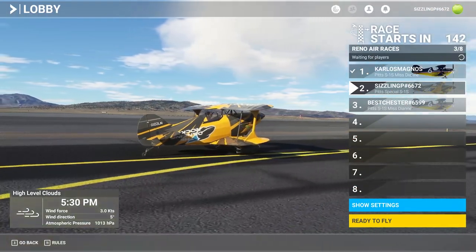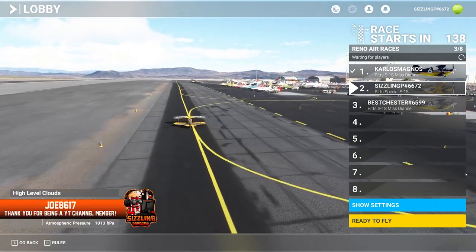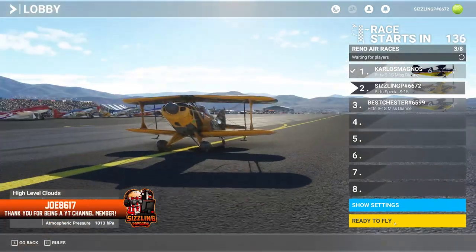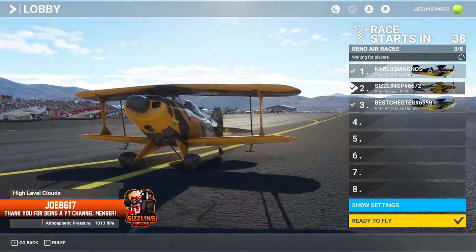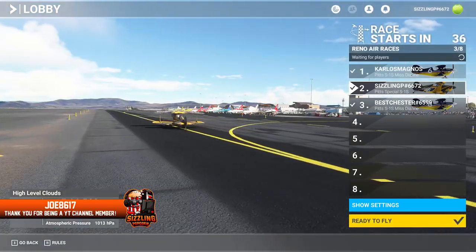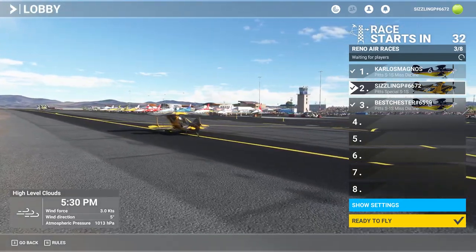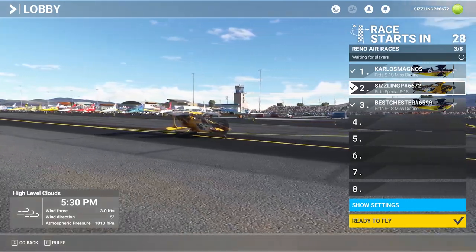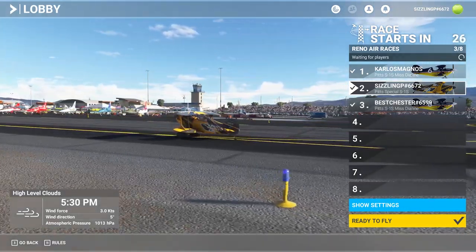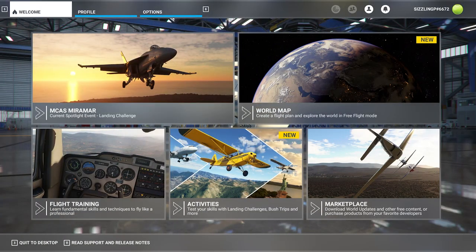Hey flight simmers, it's Sizzling Popcorn. Yesterday's Sim Update 7, also known as the Game of the Year Edition, brought a lot of new and free stuff to Microsoft Flight Simulator. In addition to this, the Reno Air Races expansion was introduced as the first payware expansion from Asobo. In this video we'll take a look at how you get the Reno Air Races, what do you get, what are your options.